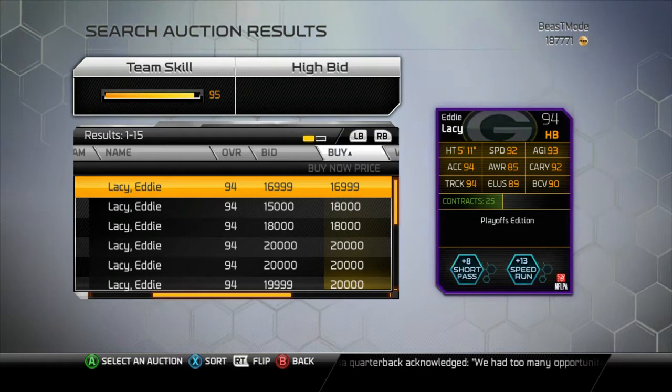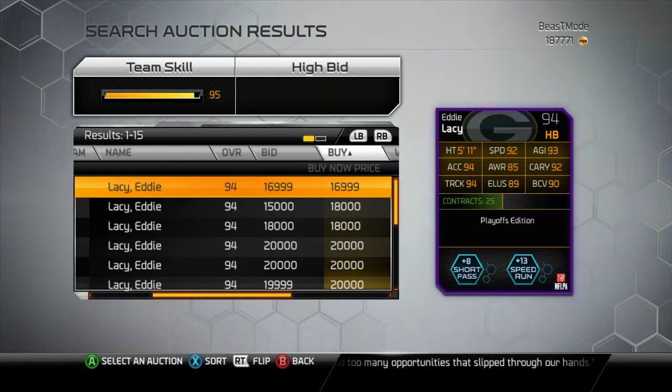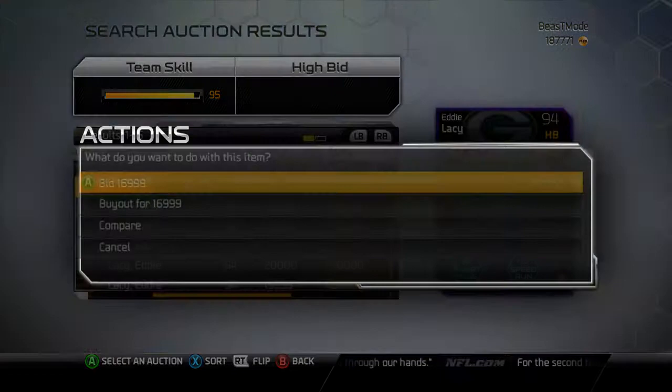First of all, I'm going to be doing Eddie Lacy, the rookie running back for the Green Bay Packers — 94 overall, Playoff Edition card. If you see some of his stats on the back: 92 speed, 93 agility, 94 acceleration. He has pretty decent stats: 85 awareness, 92 carrying, 94 trucking. He's a pretty decent running back.